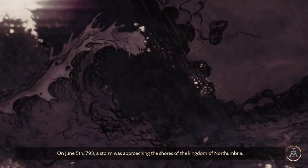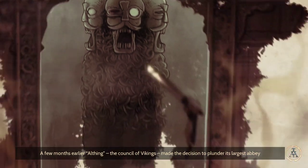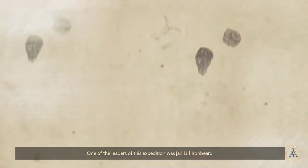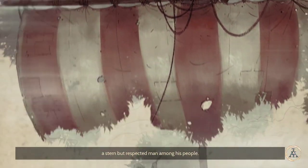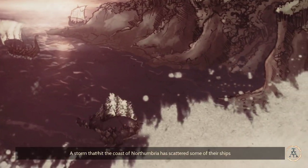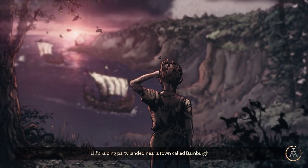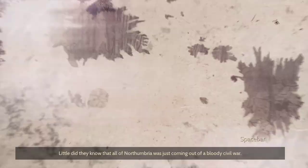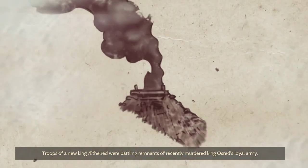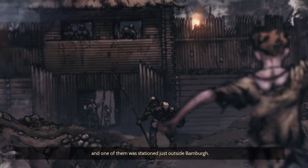On June 5th, 793, a storm was approaching the shores of the Kingdom of Northumbria. A few months earlier, the Council of Vikings made the decision to plunder its largest abbey, the famous Lindisfarne. One of the leaders was Jarl Ulf Ironbeard. A storm scattered some of their ships miles away, and Wolf's raiding party landed near a town called Bambara. Little did they know, all of Northumbria was just coming out of a bloody civil war, with heavy garrisons scattered throughout the country.